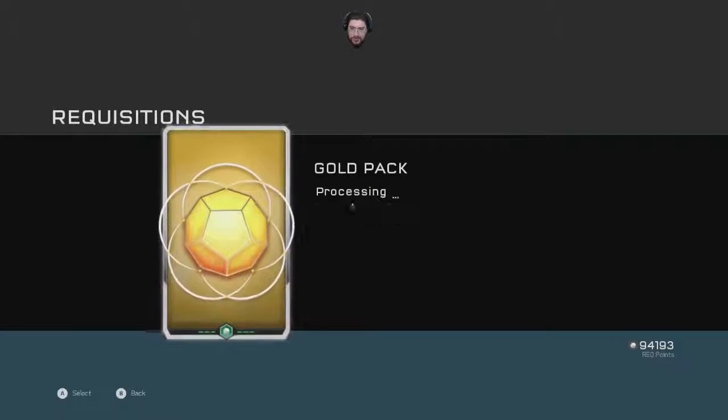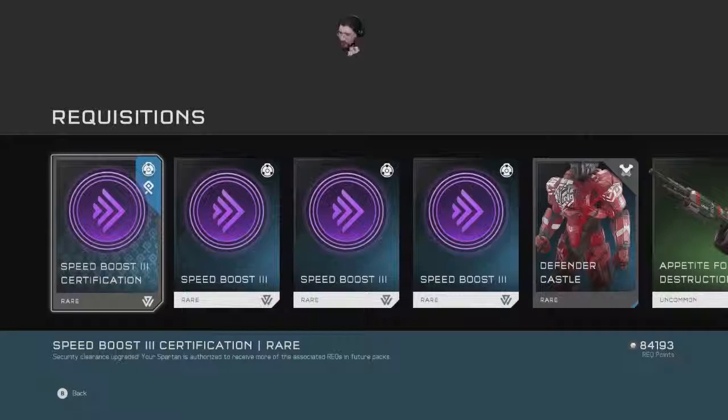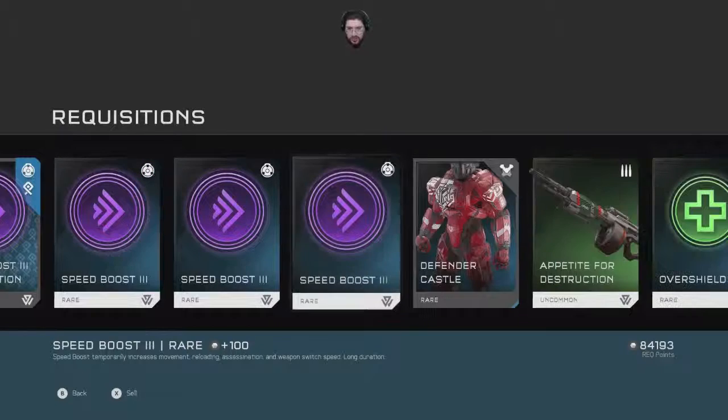What do we got? Something good, right? Something good — Speed Boost Certification Three! Speed Boost Certification Three. I love speed boost, I just like running faster. Security clearance upgraded — your Spartan is authorized to run even more freakin' faster than before. Temporarily increases movement, reloading, assassination, and weapon switch speed — long duration.